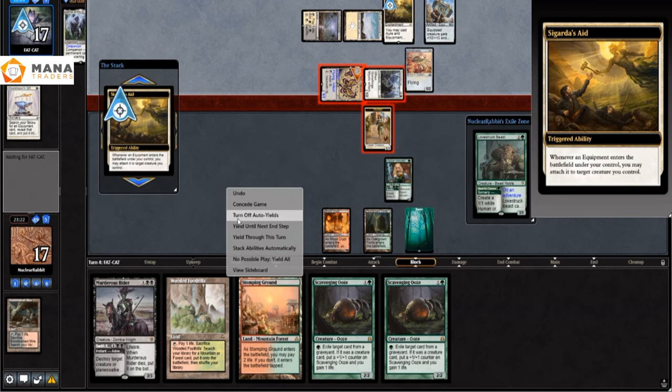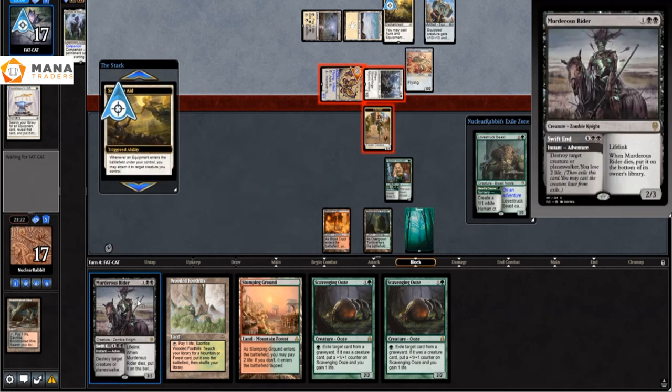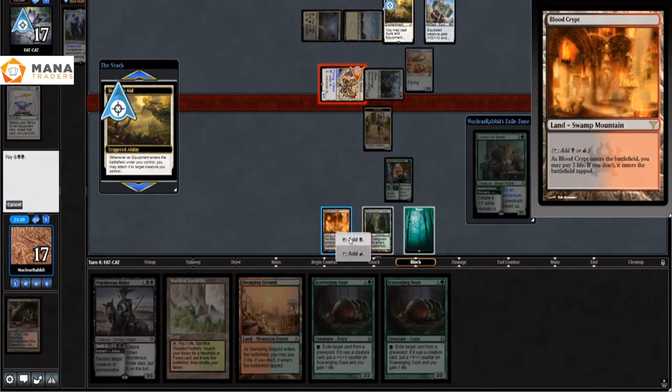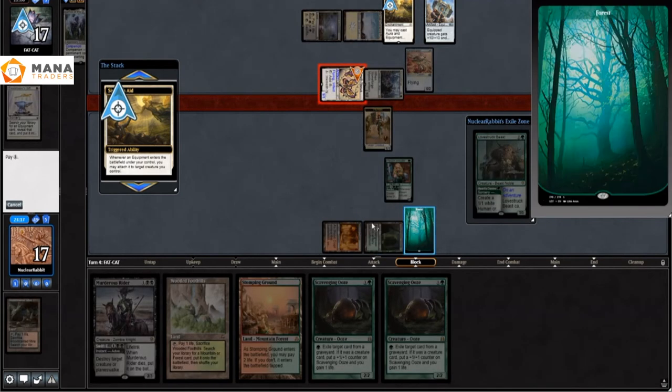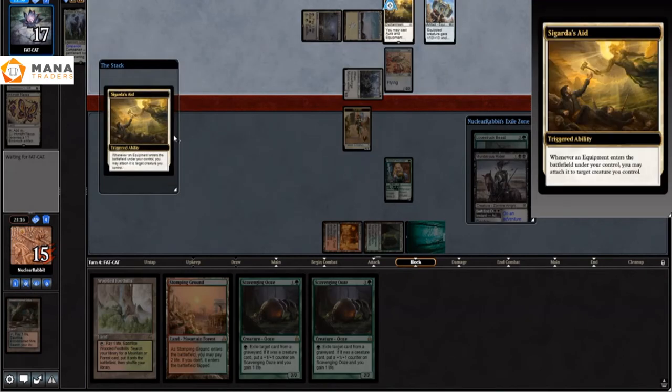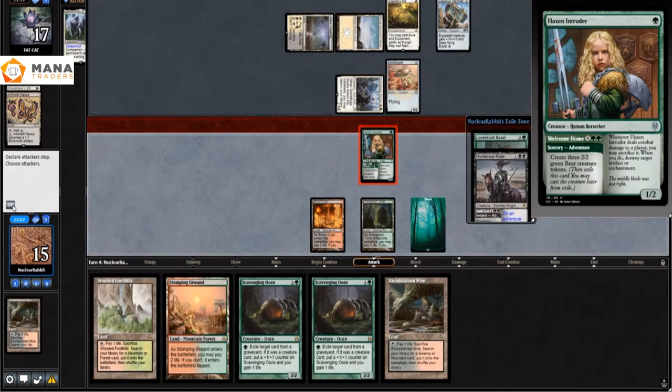I can play the Swift End — Swift the End, see what I did there — targeting the Inkbow Nexus. We tap some mana and say bye bye Inkbow Nexus.